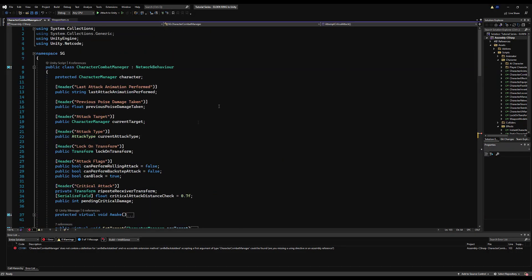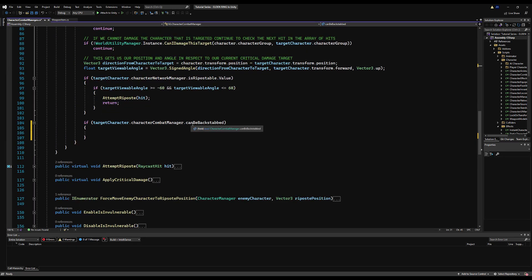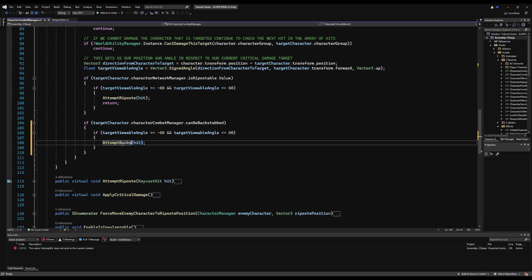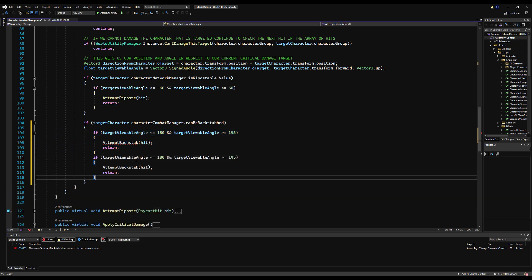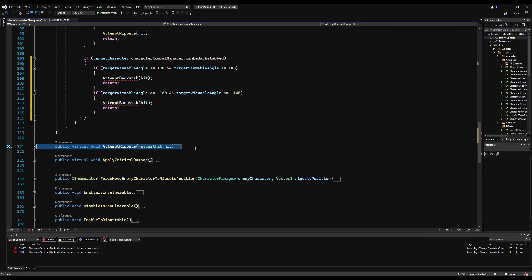I'm going to make a variable called `can_be_backstabbed` on the Character Combat Manager under action flags. We're going to check for a viewable angle and type in `attempt_backstab` — this function doesn't exist yet. These are the values I use for Nephilim and I find they work pretty fantastic. Since this uses signed angle for field of view, we need two checks: one for positive less than 180, and one for negative less than 180, encompassing the full 360. My windows are between 180 and 145, and between negative 180 and negative 145.